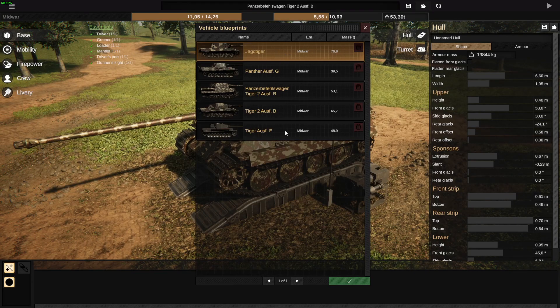Here is an example of one of the packs currently in the works — this is the Late War Germany pack, which currently features a Jagdtiger, a Panther G, a Porsche Tiger 2, a normal Tiger 2, as well as a Tiger 1E.